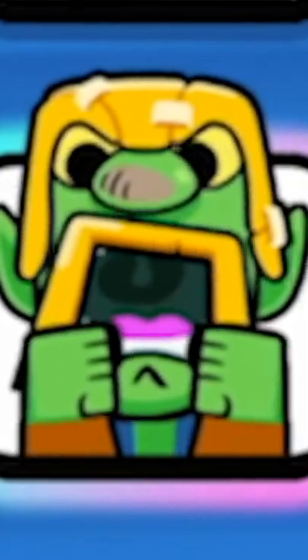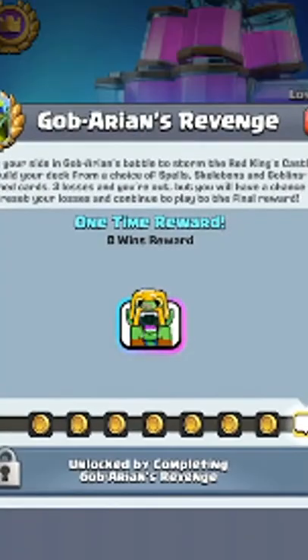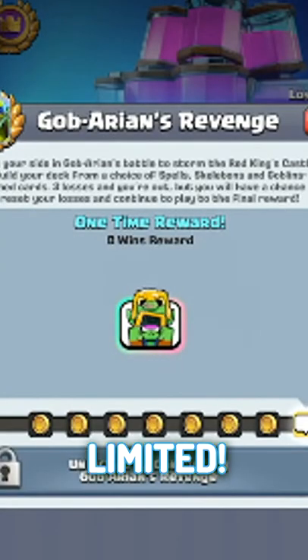But you have the Gobbarian. I wasn't expecting that mustache to fall off. This one's going to be available in the Goblins and Skeletons event — first at five wins, then at eight wins. But it's limited; you'll never be able to get this emote anywhere else ever.